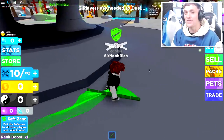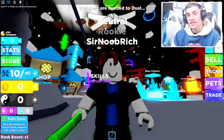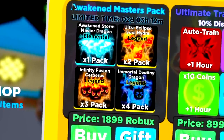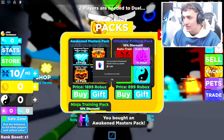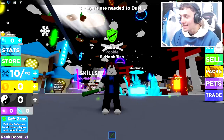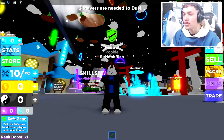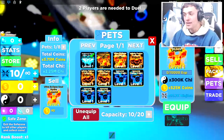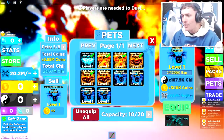Now we spend a ton more on pets — they aren't cheap. Going over to the pack selection, let's buy the Awakened Masters pack for 1,899 Robux. Mr. Sun Rich currently has nothing to his name, but he now has a ton of game passes and some pretty impressive pets. I can equip eight pets thanks to my game passes, so let's equip all of these straight away.